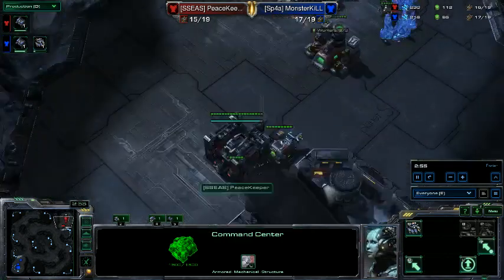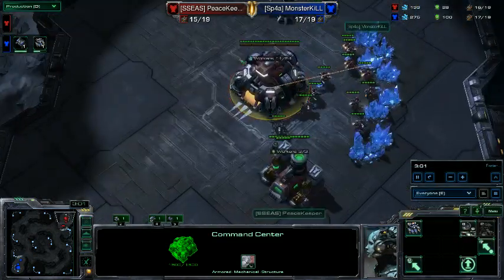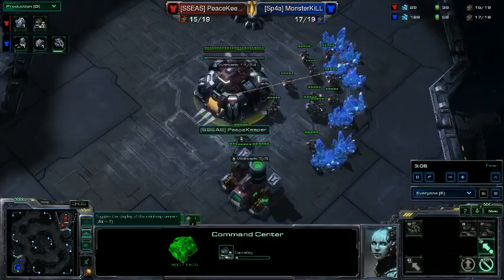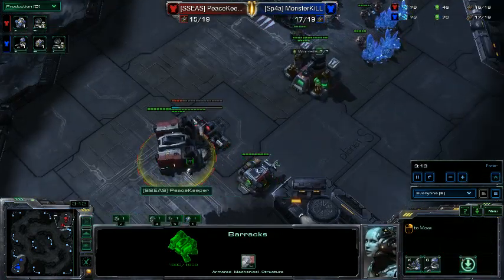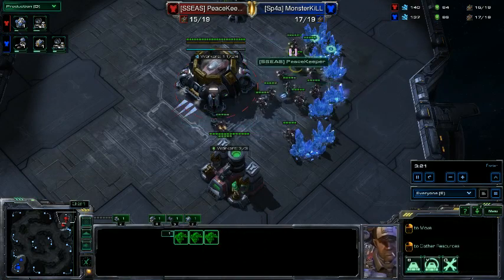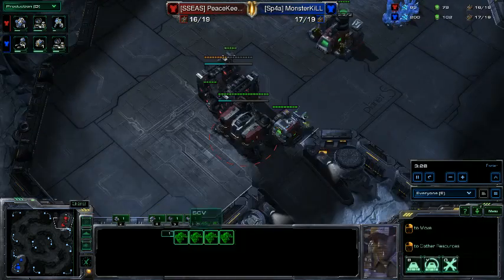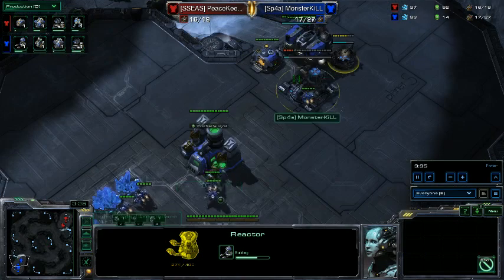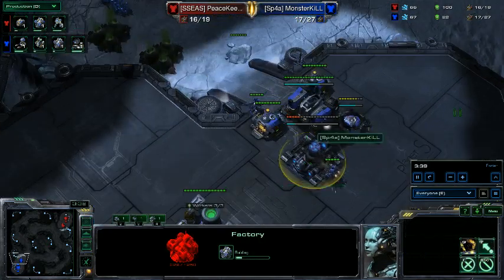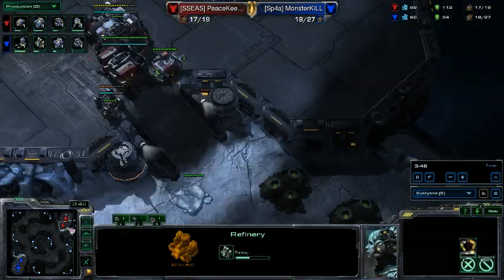I want to grab the orbital command at 15 food. Factory first, then orbital command - I accidentally lift it up because I'm confusing it with a different build, but I land it and start building marines. Building some minerals to allow two marines at once and finish this wall off in case of some weird all-in. Looks like he's going reactor on barracks and factory with no add-ons - he's being pretty greedy.